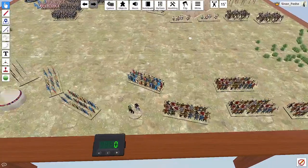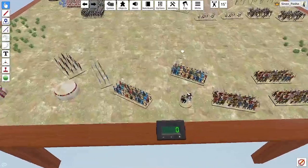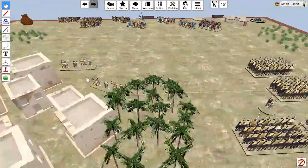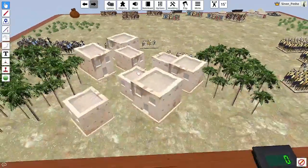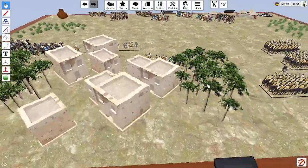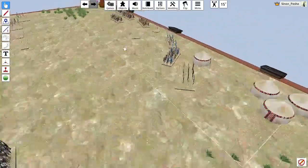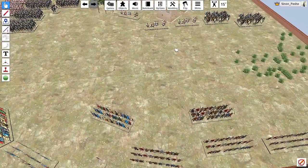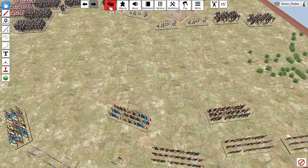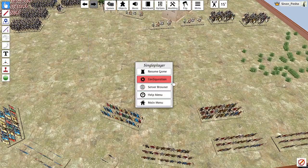Anyway, this is what it looks like when it works. If you want to do late antiquity on Tabletop Simulator, I think this is a great option. You get some terrain options — Greek buildings, Arab villages, tents — and there are armies including Byzantines, Slavs, and Khazars. That's what it looks like when it works.